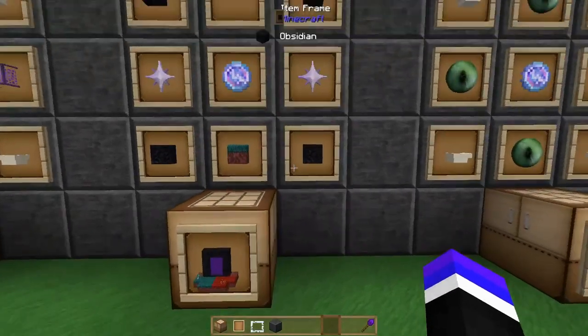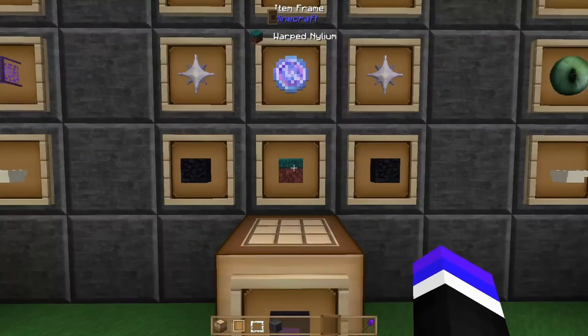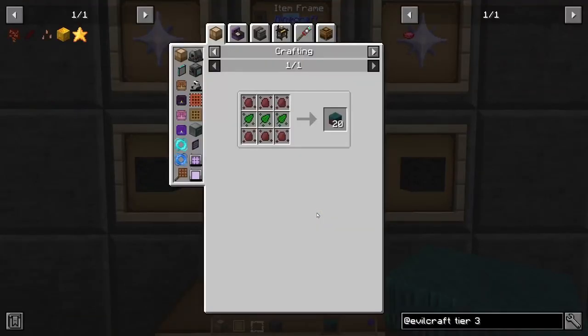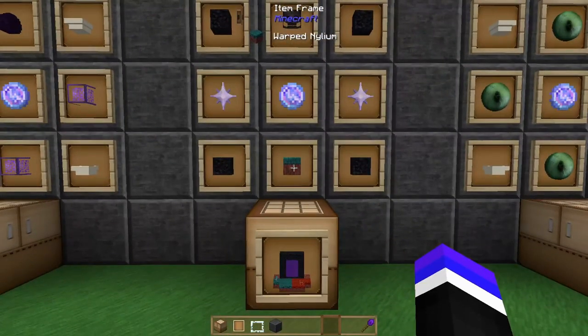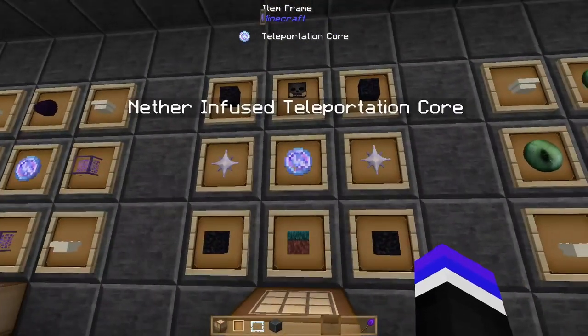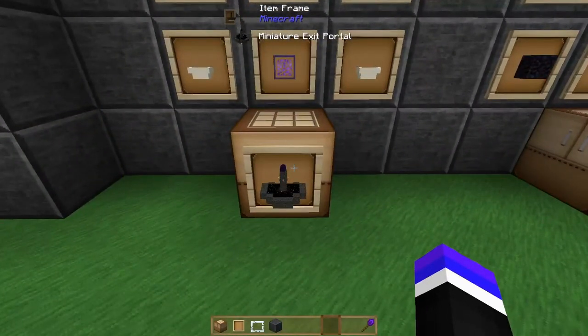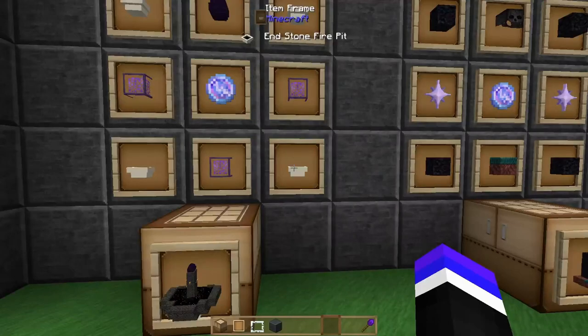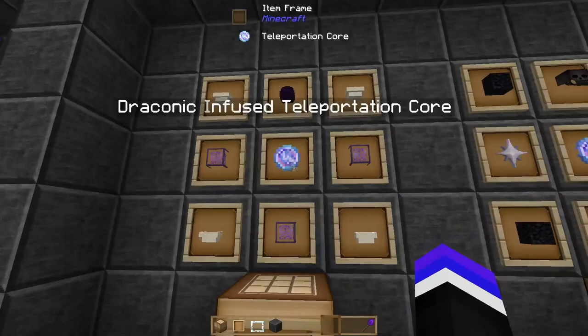For the miniature nether portal, you'll have four obsidian, a warped nilium — which requires either mystical agriculture or silk touch in a warped forest — two nether stars, a wither skull, and the nether infused teleportation core. Last up is the miniature exit portal, which requires four endstone fire pits, three end crystals, and the draconic infused teleportation core.